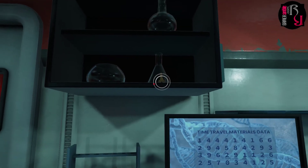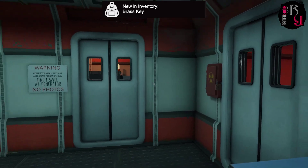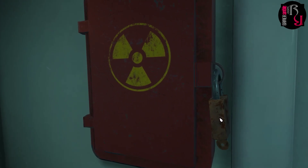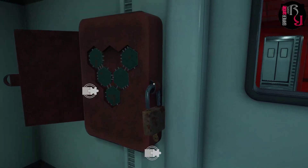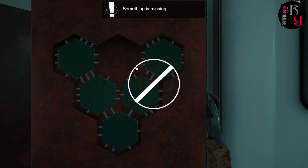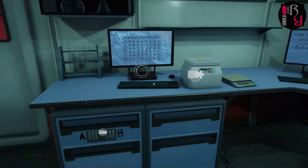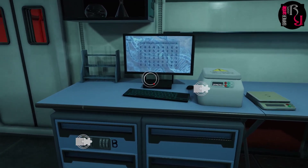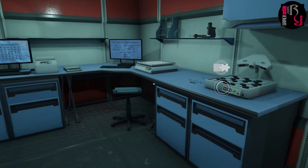We have a brass key, and I've only seen one lock in this room — the one on the nuclear symbol cabinet. Are we going to explode now? I don't think they'd keep a nuclear bomb inside. Opening it, something is missing — we need another piece, so we need to solve another puzzle to get the next piece. That basically leaves this device here and the periodic table puzzle.